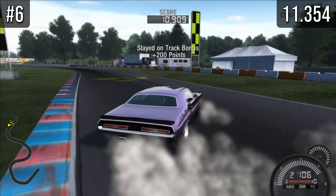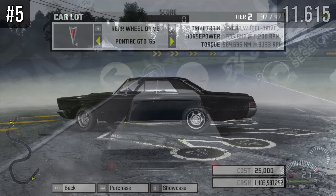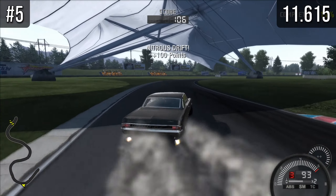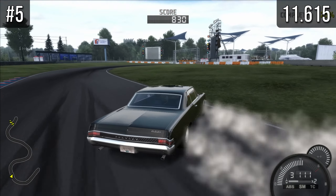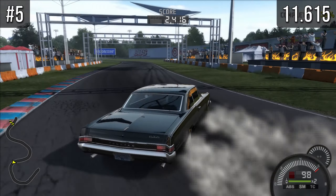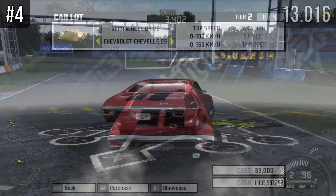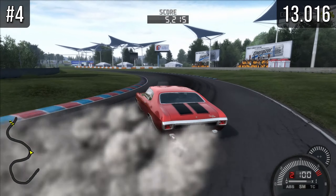Stage 2 suspension gives better handling but slightly fewer points. However, for the classic muscle cars, stage 2 is mostly the preferred option because these cars don't really handle well to begin with — selecting stock suspension gives absolutely abysmal handling. The only car in this list I've put stock suspension on is the Hemi Cuda; all the other cars have stage 2 suspension.